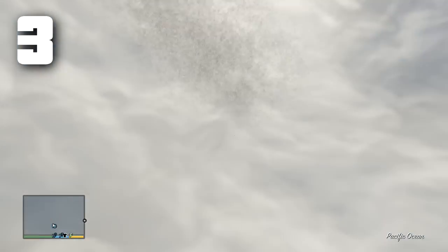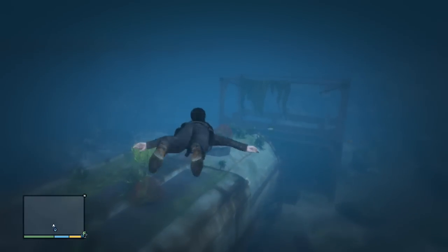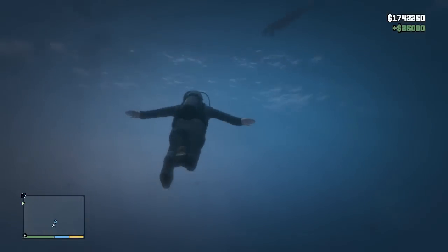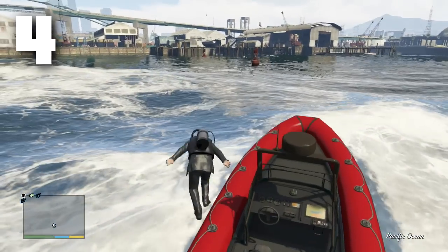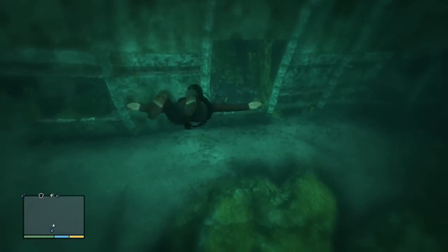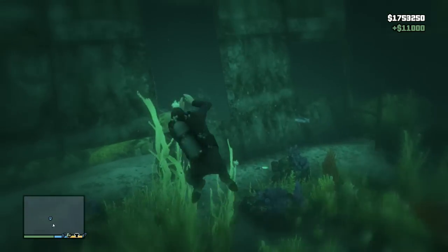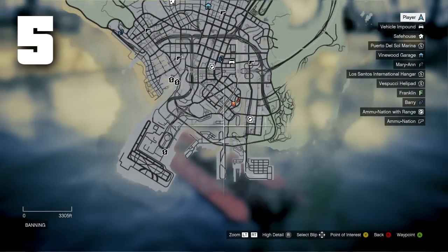Further south, closer to Los Santos, is the next briefcase. At this point I switched to using the speedboat because I was moving really slowly before. This briefcase is going to be on the very top of this sunken structure — it looks like some kind of base, I'm not entirely sure what it is. There's $25,000 right there. The next briefcase location sits right in the port area of Los Santos — you'll want to dive down deep and find this abandoned boat, though it's really hidden in the seaweed. That one will get you $11,000.